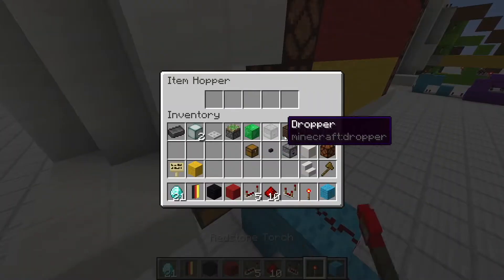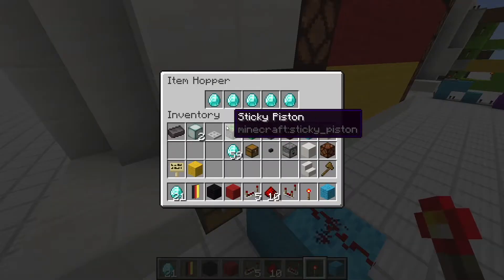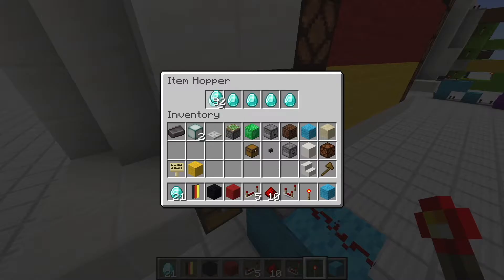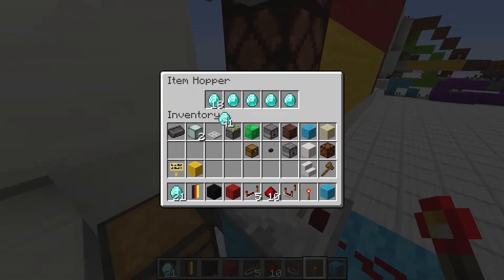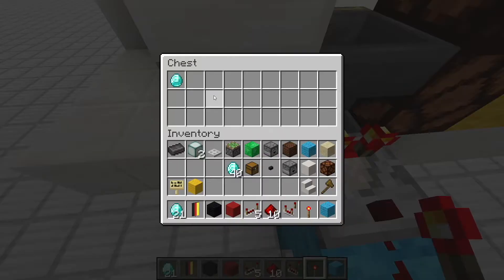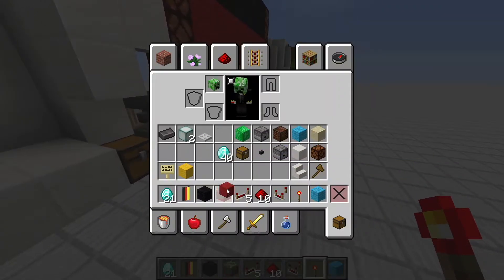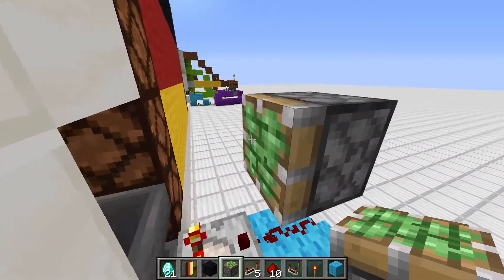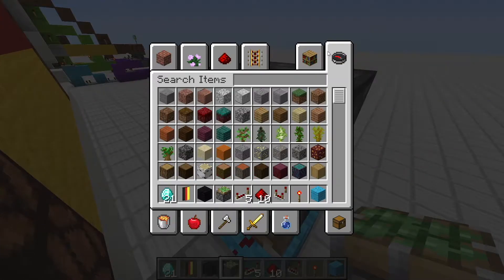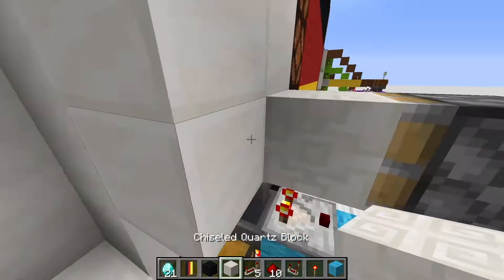What this does is create a basic item filter. If you put anything in the upper hopper nothing happens unless you exceed 18 items, at which point the 19th gets transferred to the bottom hopper. If you then put in a diamond it gets transferred into the profits chest — that's where all profits are stored. Then place in a sticky piston facing towards the casino wall.